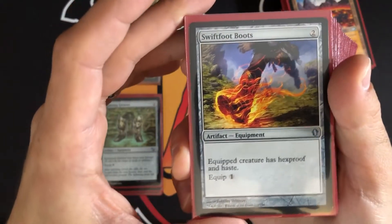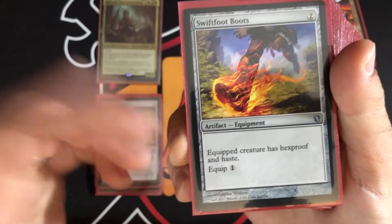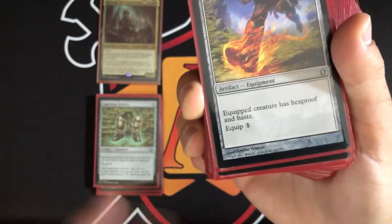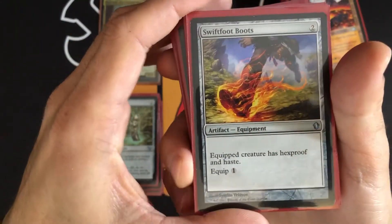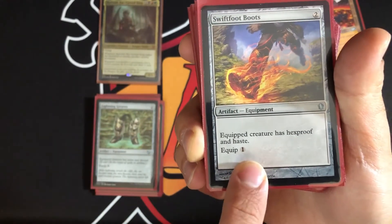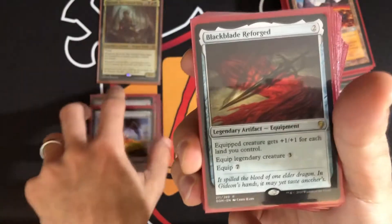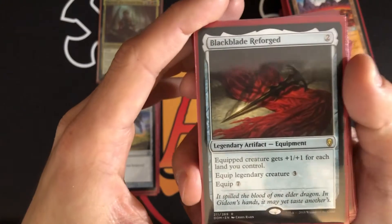Swiftfoot Boots gives the creature hexproof and haste. The difference between hexproof and shroud: hexproof means you can still target it yourself, shroud means nobody can target it at all. The downside versus Lightning Greaves is the equip cost is one rather than zero, so you can get Lightning Greaves out much earlier.